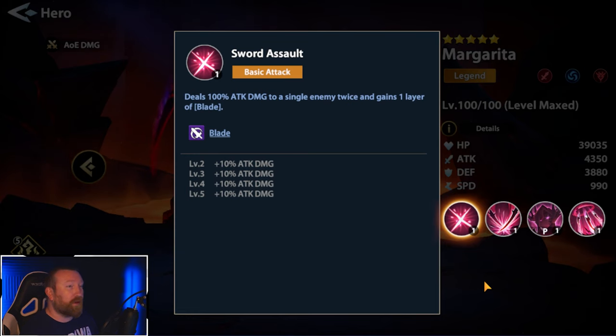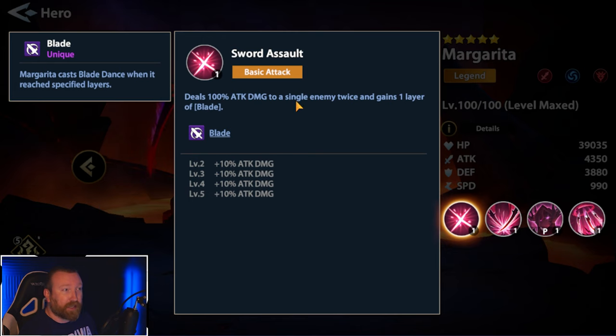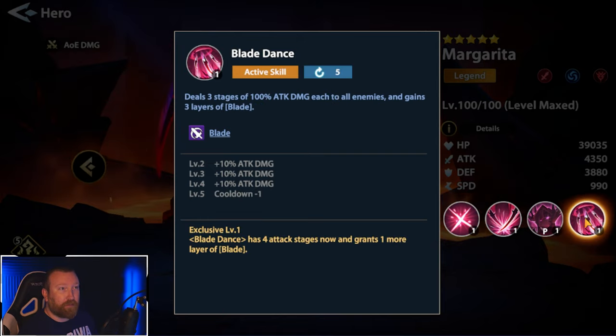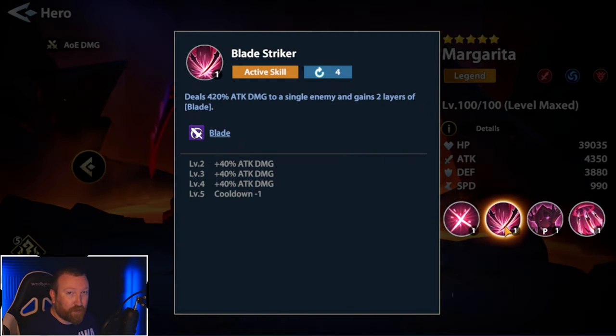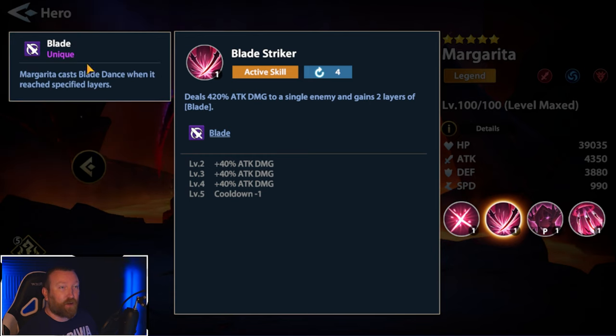Her Sword Assault ability deals 100% attack damage to a single enemy twice and gains one layer of blade. Blade is one of those unique buffs that can't be stolen, can't be removed — they're just always there buffing your hero. Margaret casts Blade Dance when she reaches a specified number of layers, and you can increase the attack as you go up higher. Her first active skill, Blade Striker, deals 420% attack damage to a single enemy and gains two layers of blade.